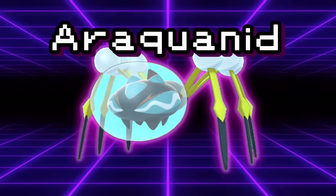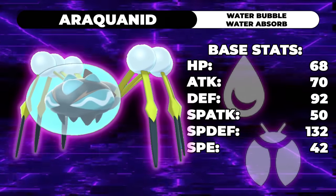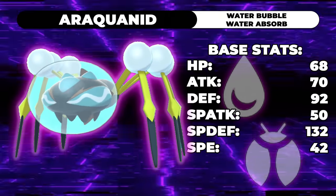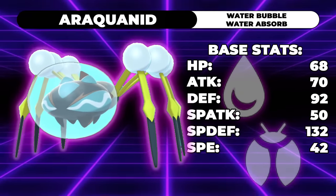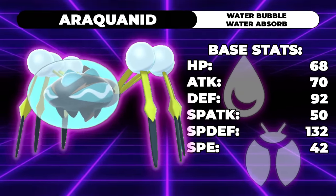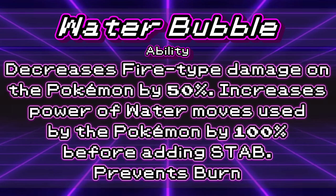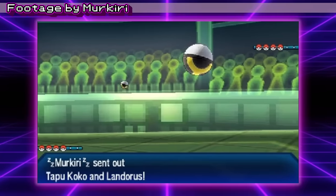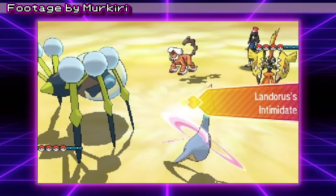Moving on to Generation 7, we have just one gimmick Pokémon that truly saw competitive success: Araquanid — a Bug-Water type with pretty great bulk but meager offensive stats. Its ability Water Bubble made up for this, turning Araquanid into one of the most threatening wallbreakers in the game. While Araquanid's attack stat was only 70, Water Bubble gave it double power on all Water moves along with a Fire resist and immunity to burns. A Choice Band Araquanid's Liquidation would do 40-47% to max HP Tapu Fini — a ridiculous amount given that Tapu Fini was one of the bulkiest Pokémon in the game and resisted Water moves.